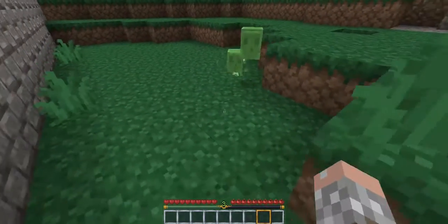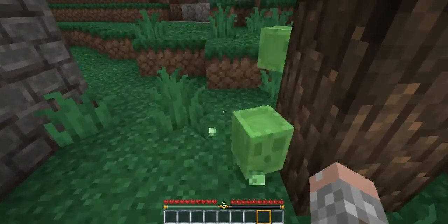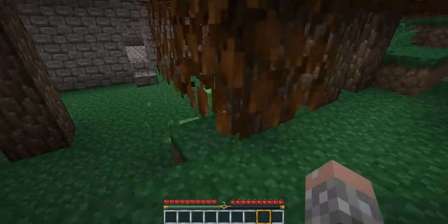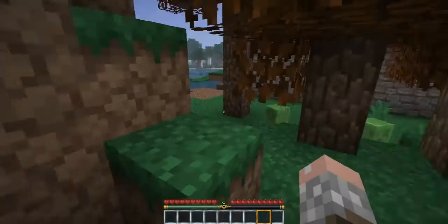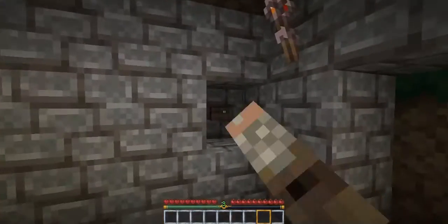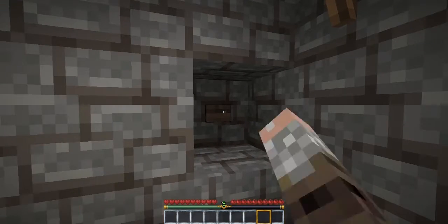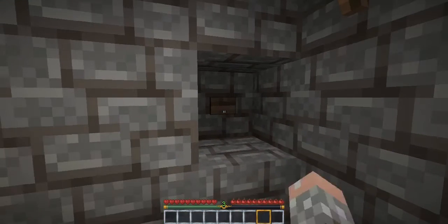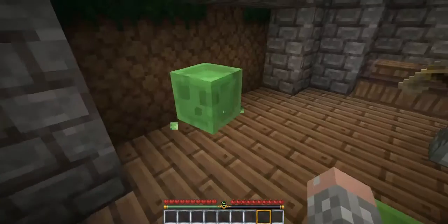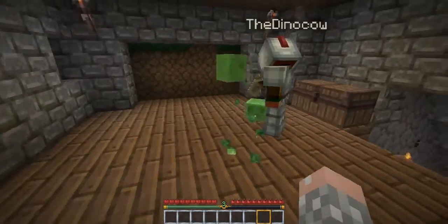I'm bringing them into our house. Will hostile mobs stay in the house when we sign off? I think so. Oh god, don't crash into the wall — get through, get through! No, shoot an arrow at it. I'm holding it open. Okay, that's good, we have two. Stop it. There we go, we have two!